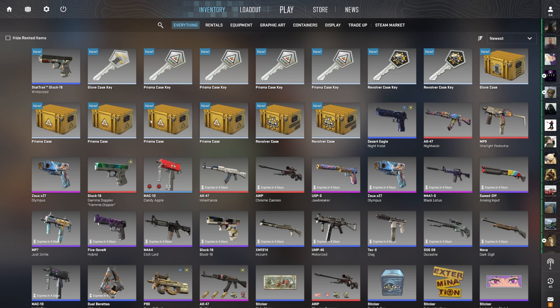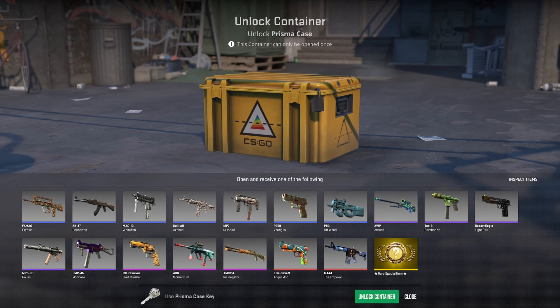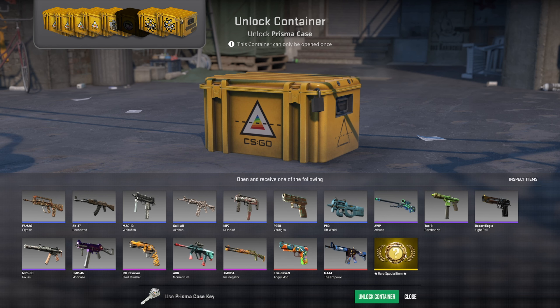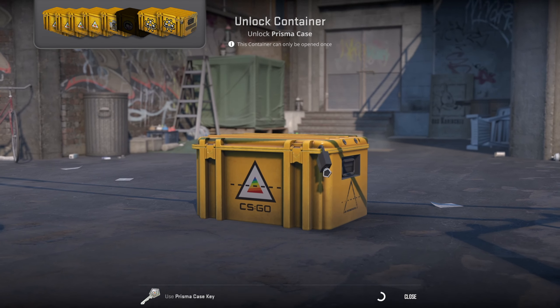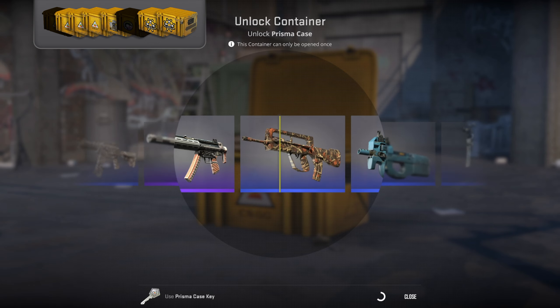We get the blue out of the way with the worst case and then we can get through these prismas into the revolver into the glove — maybe get him a Pandora's Box, that would be cool. Lots of good knives in here. Pink would be nice, red would be nice, but really we're after the first knife of the series. I'm very excited to get a knife on this series even though I haven't got one myself on the channel. I've got your back brother, everyone rub the screen real quick — let's go.